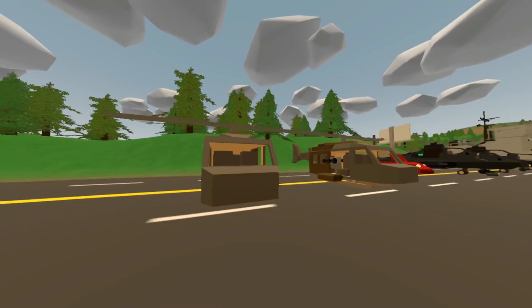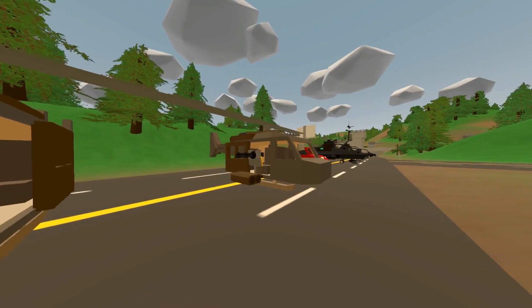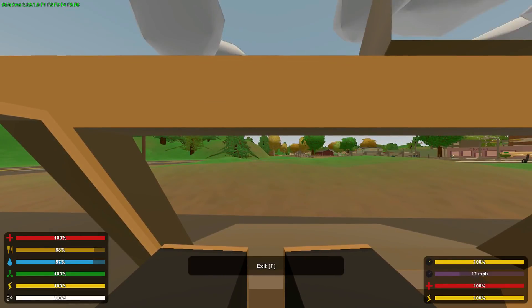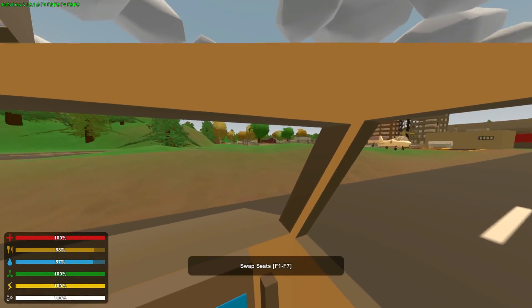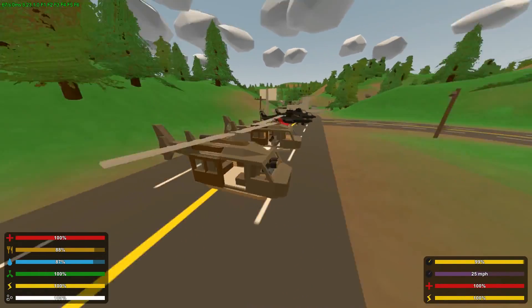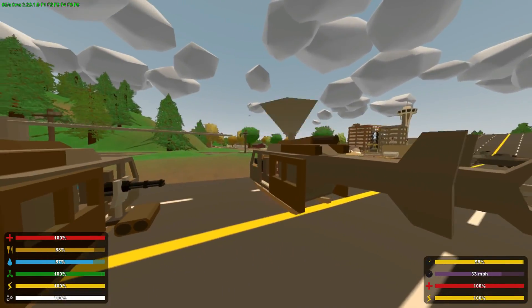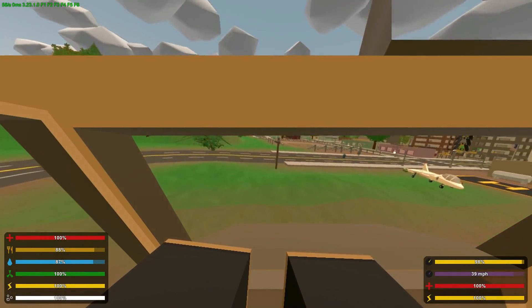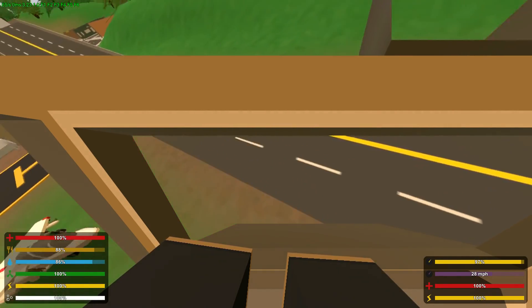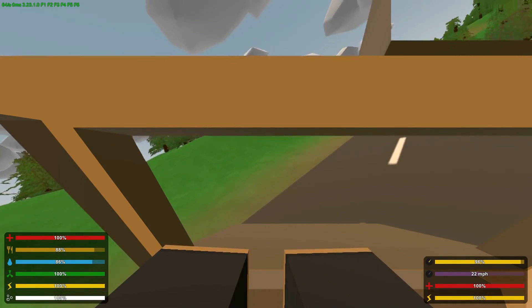Next we have a helicopter — this is the Huey, and this one is the Huey gunship. But this is just the regular Huey — there are no guns on this one. It's basically one of those desert or forest helicopters, but it just looks a little bit cooler. I'm just not going to bother with this one — it's kind of boring.